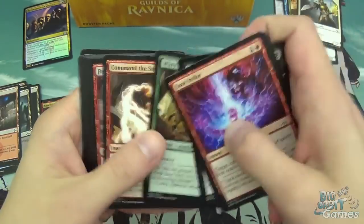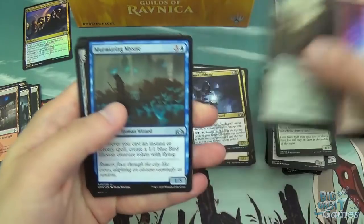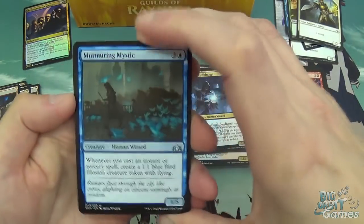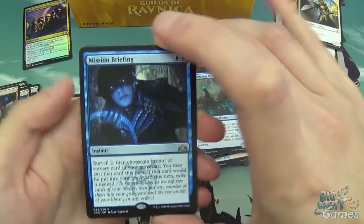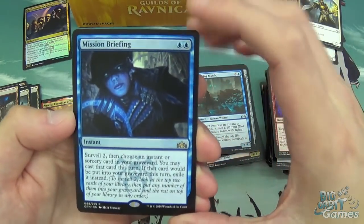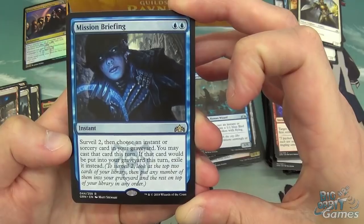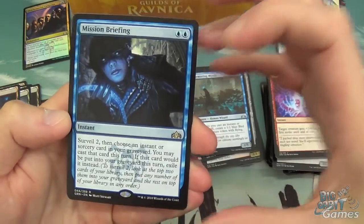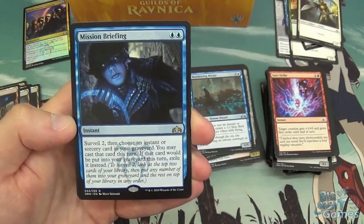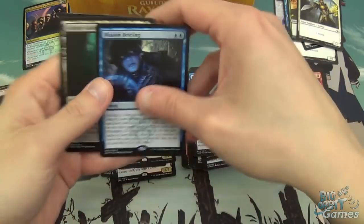Surestrike, Vidalka Mesmerist, Hunted Witness, Never Happened, Warrior Copy, Command the Storm, Fresh Face Recruit, Gravitic Punch, Wall of Mist, Pax Favor, Murmuring Mystic — because everyone loves birds — Silent Dart, Demotion, and then Mission Briefing. Another pretty good card: two blue for an instant, surveil two, then choose an instant or sorcery card in your graveyard and you may cast that card this turn; if it would be put into the graveyard this turn, exile it instead. So if you're trying to hit a certain spell, you can surveil into it, or if there's already something there, fix your draws and cast that spell anyway. Another excellent card.